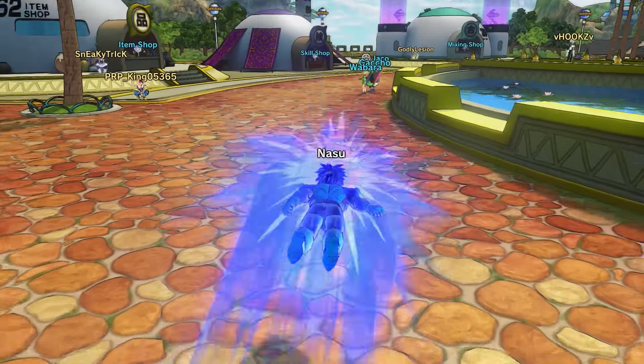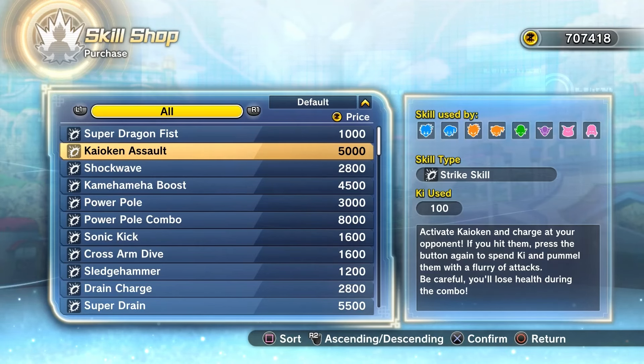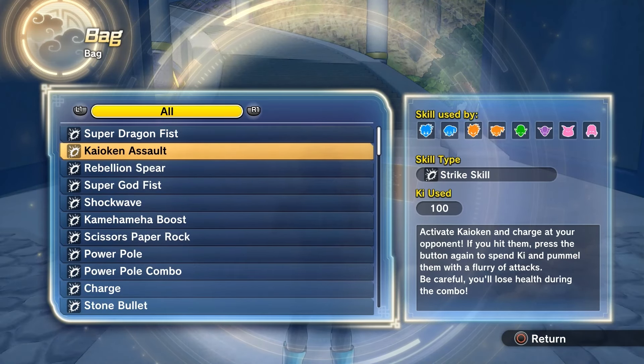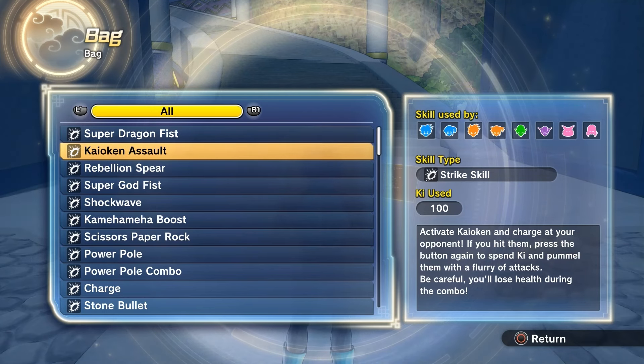Kaioken Assault is a one-bar strike super that becomes purchasable at the skill shop for 5,000 zeny after completing the story mission, The Ginyu Force Strikes. The description reads: Activate Kaioken and charge at your opponent. If you hit them, press the button again to spend ki and pummel them with a flurry of attacks. Be careful — you'll lose health during the combo.